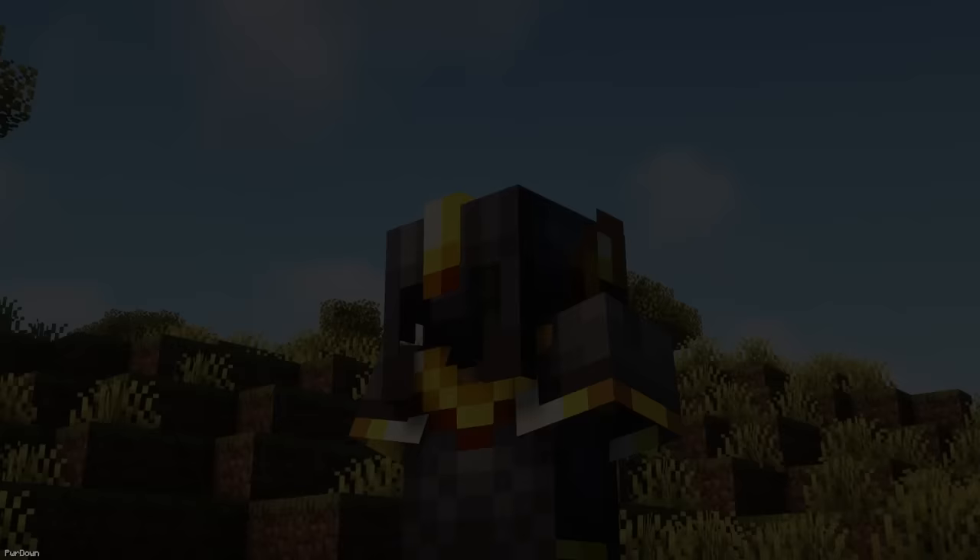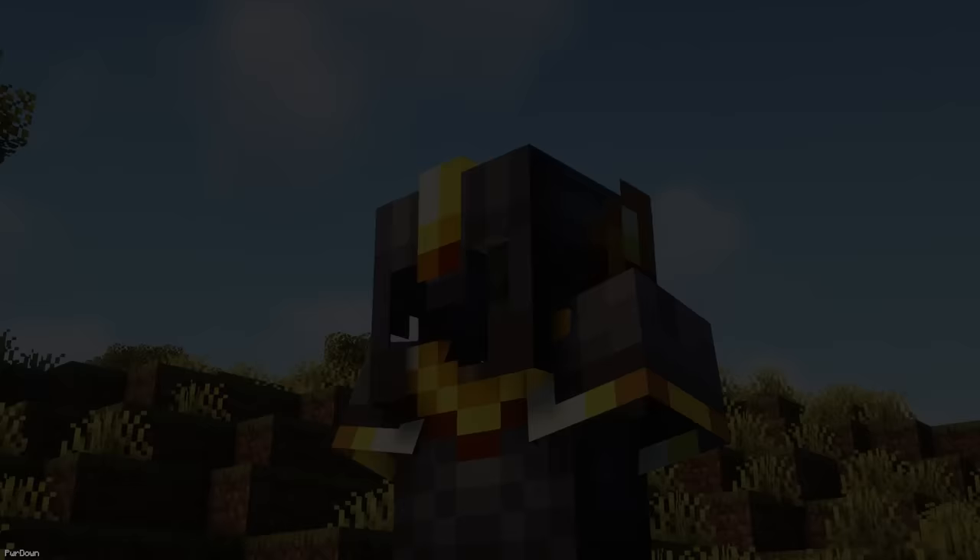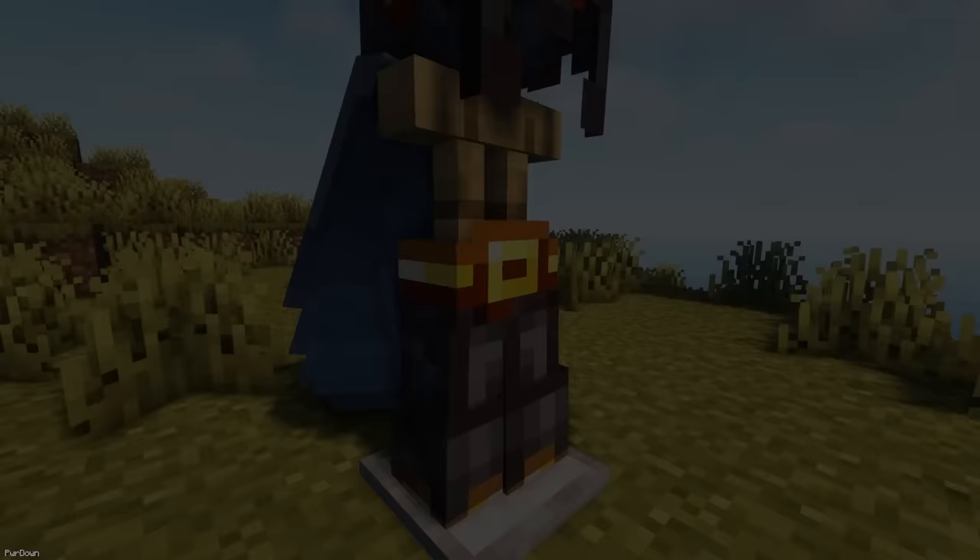Pier Pack changes Netherite equipment so that it isn't so dull and gray. Now you'll notice specks of gold embedded into the items, with a bit more detail overall. These changes are applied to armor, tools, weapons and ingots. If you have an Elytra equipped, you can also have a visible gold belt.